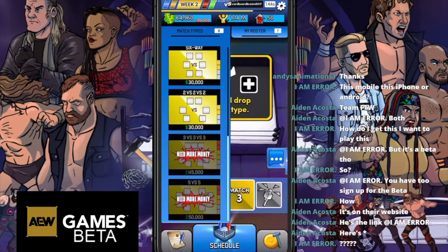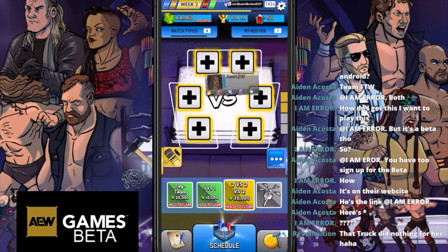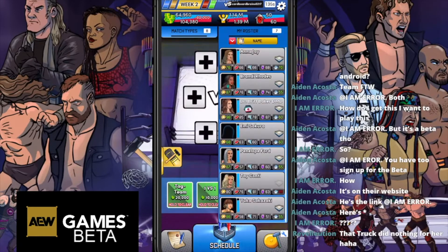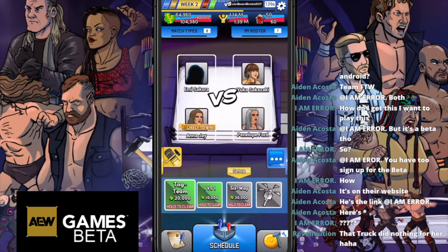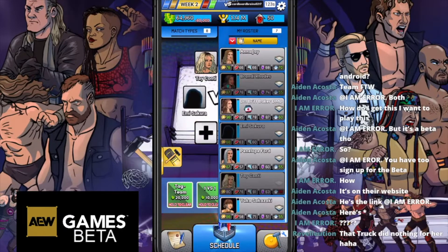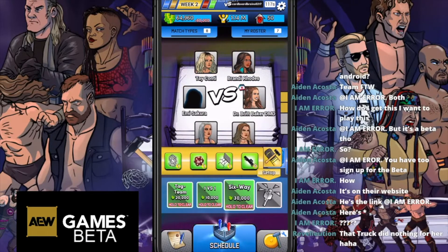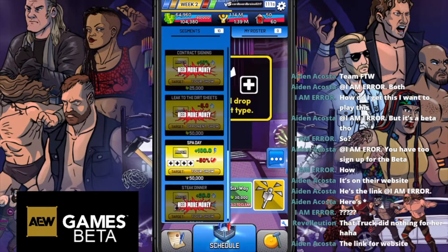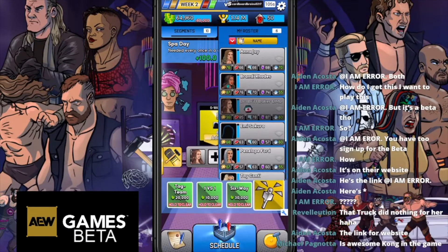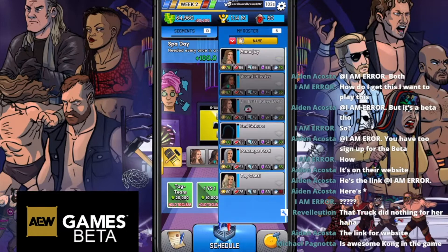Triple tornado tags and larger matches obviously cost a lot more money to pull off, but you will get a lot more popularity from them as well. You also have to be worried about people getting injured if you use them too much. The blue gauge between each wrestler's icon is their stamina - if that gets too low they're more prone to injury. They will turn orange for a minor injury and red for a major injury. In the beta you're still able to select injured wrestlers, so things are subject to change.